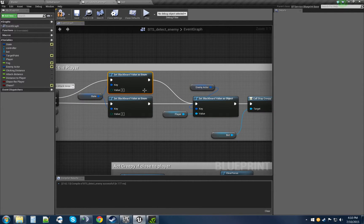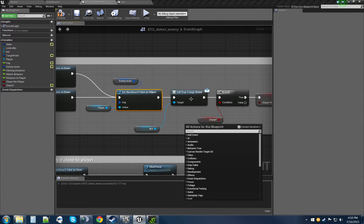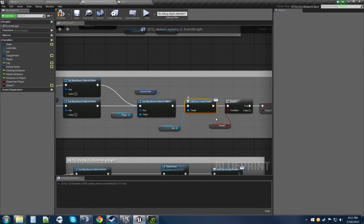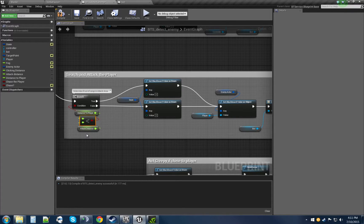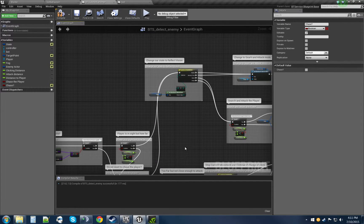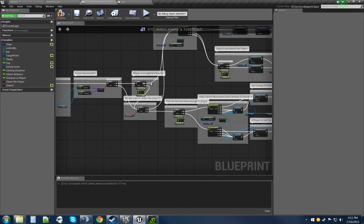Either way, the player is still in range and being seen, so we continue setting the player as the enemy actor. If the bot is within the attack or search zone, we stop rattling — stop the creepy sound — because he's about to attack. Then I have a chase variable that can be set to true or false. If the player gets too far and chase is false, the bot stops chasing and returns to its routine. If chase is true it'll prevent giving up and continue to chase the player everywhere.